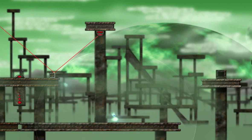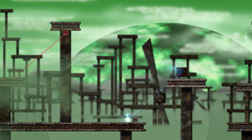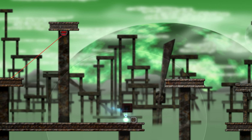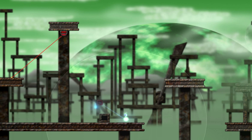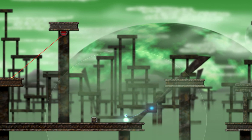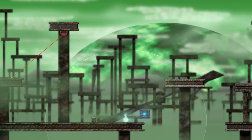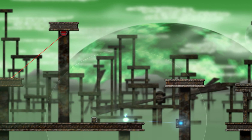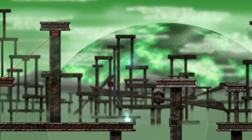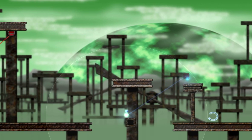Let's take this block with us because it never hurts to have an extra block. Let's see what we have to do here. I'm assuming I have to use this. I think I had to take that block with me because otherwise I wouldn't be able to jump up. Can I just jump across? I can. Put this up here — see if my evil plan works. It does — well, what do you know?